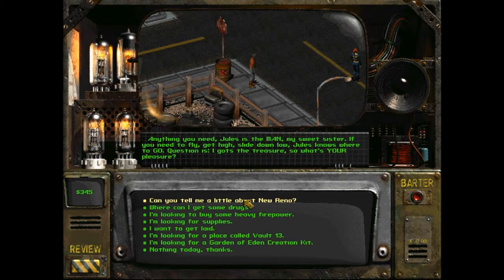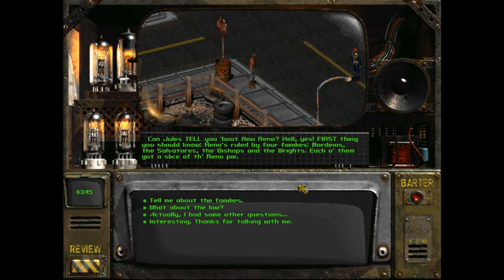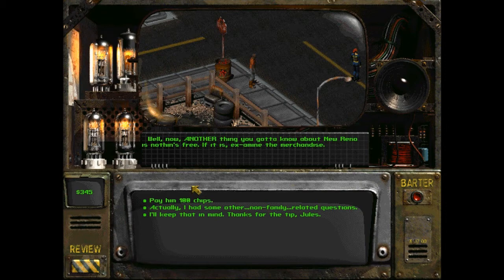Can you tell me a little about New Reno? Jules says: 'Can Jules tell you about New Reno? Hell yes. First thing you should know - Reno is ruled by four families: the Mordinos, the Salvatores, the Bishops, and the Wrights. Each of them got a slice of the Reno pie.' I tell him I'm not paying, I don't have that much. I think I'm supposed to be here much later in the game, but here I am. I had some non-family related questions.